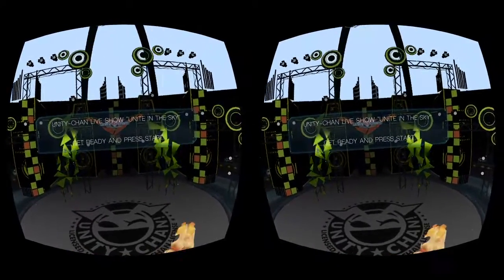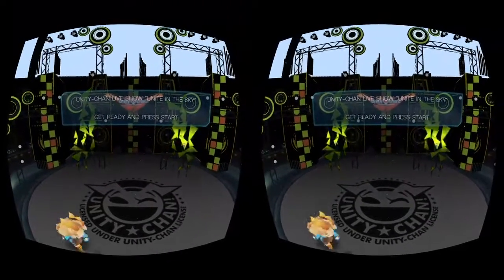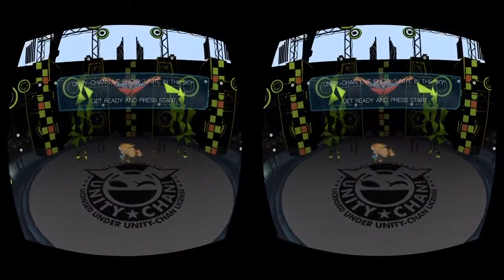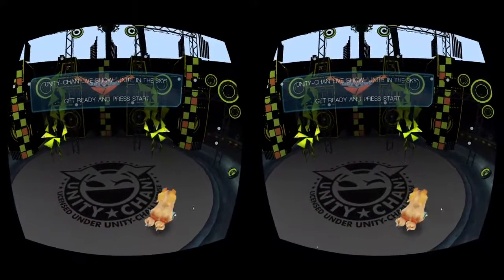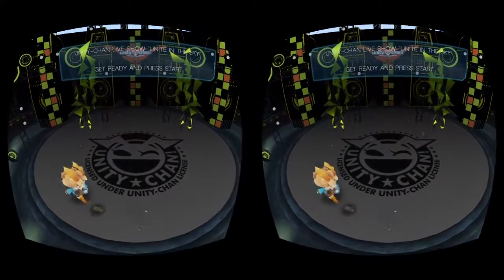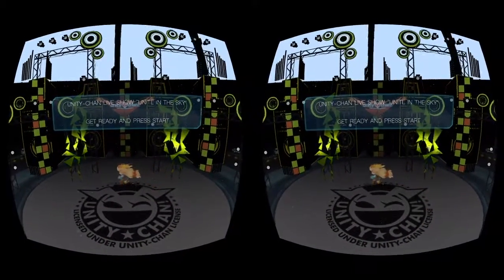We're at the Unity-chan live show, and the song is going to be 'Unite in the Sky.' The character here is Kohaku Otori, and she is a 3D character that was built and developed by Unity — an asset they've made available to developers. For this one, she's basically going to be on stage singing a song.